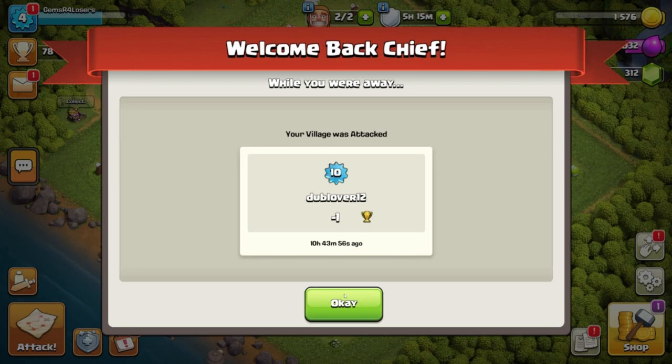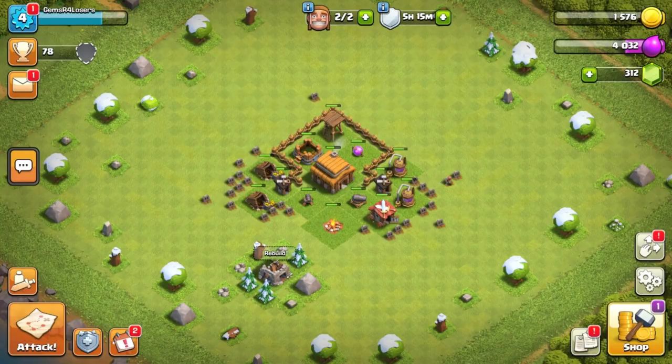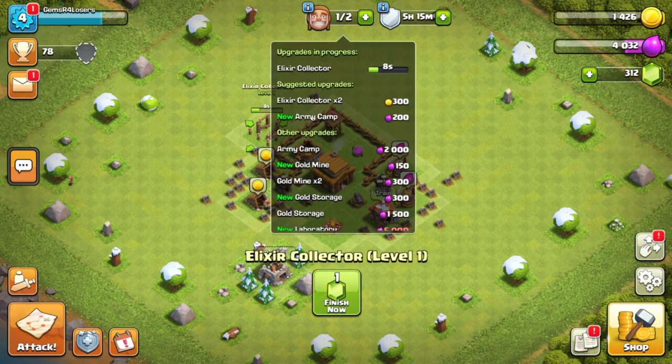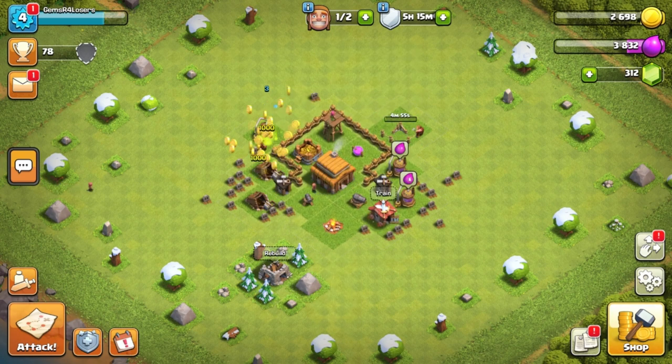Hey, welcome back to Clash of Clans. We're back on this account. Looks like we got Town Hall 3. Let's see what we got here — elixir collected, army camp, and we just gotta wait for that to upgrade.